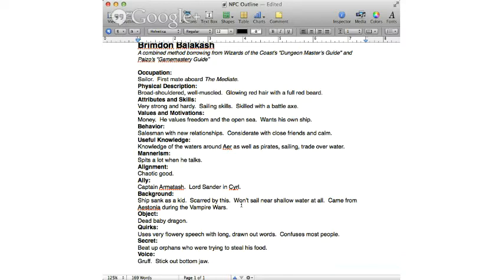Right there — that is my NPC outline. It doesn't take long, I even drew that out a lot longer than it had to be, and you've got a very well-developed NPC. You've also expanded your world building by the events you wrote, the objects, and certainly by the allies — because you've added more NPCs to the mix. I've now created Brimden Balakash, the fighting sailor who is going to take my player halfway around the world. My player's going to spend a lot of time with him, so it makes sense to have him fully developed.